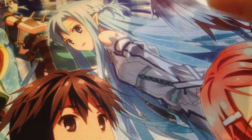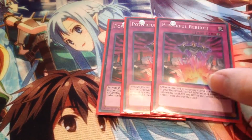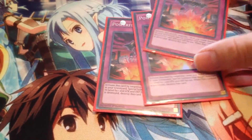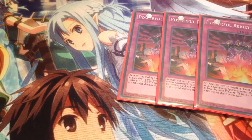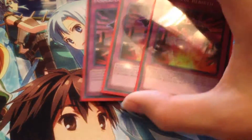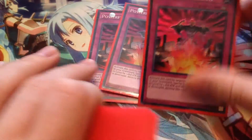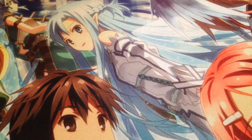For the traps, three copies of Powerful Rebirth. The reason I like this over Call of the Haunted is: you can Special Summon your Shadow Mist back, and this isn't bound to the monster — so if they MST it, you get to keep the monster. The level change isn't really relevant in Heroes since most of the time you're bringing back a Shadow Mist, or occasionally a Thunder King Raioh to disrupt your opponent. You're never really going to XYZ with the target you brought back, so I like it over Call of the Haunted.